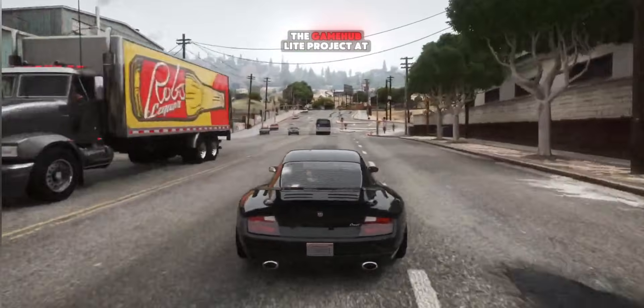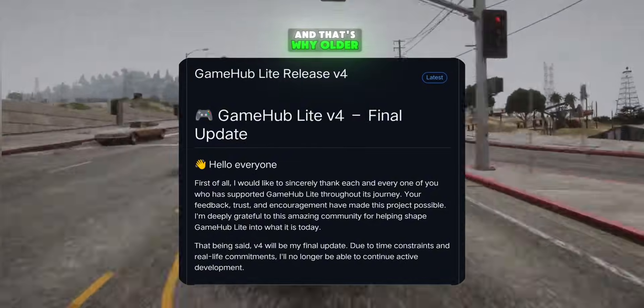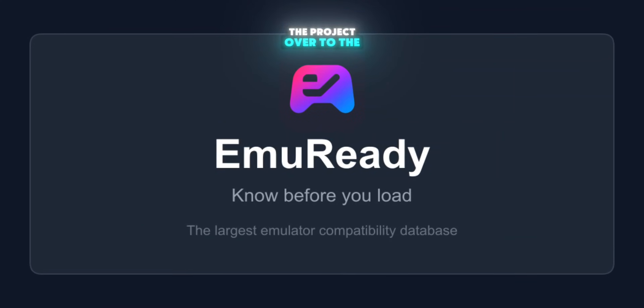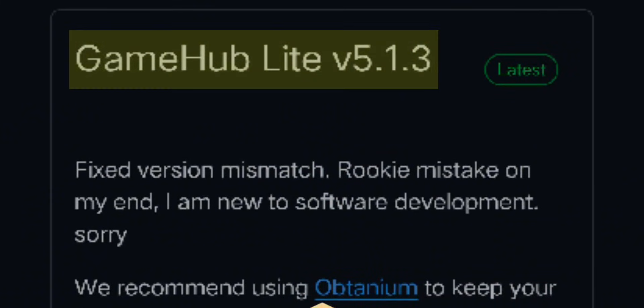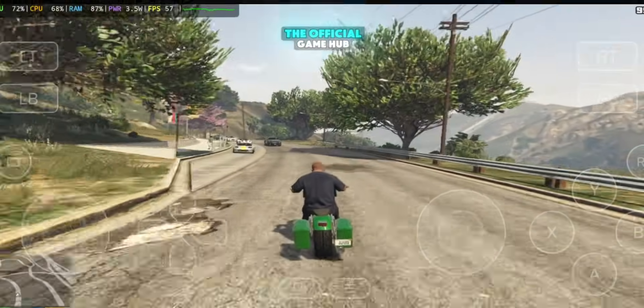The original developer stopped the Gamehub Lite project at version 4, the servers were shut down, and that's why older versions don't work now. But the good news is, the developer handed the project over to the EmuReady emulation group, and they've been actively developing it again. The latest update is V5.1.3, it's working perfectly, and the performance is basically the same as the official Gamehub.